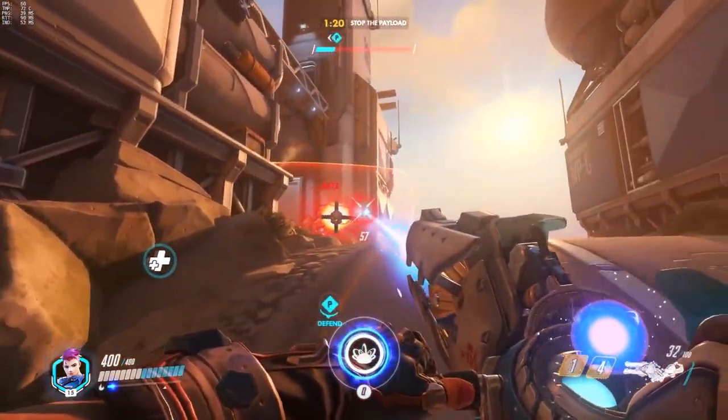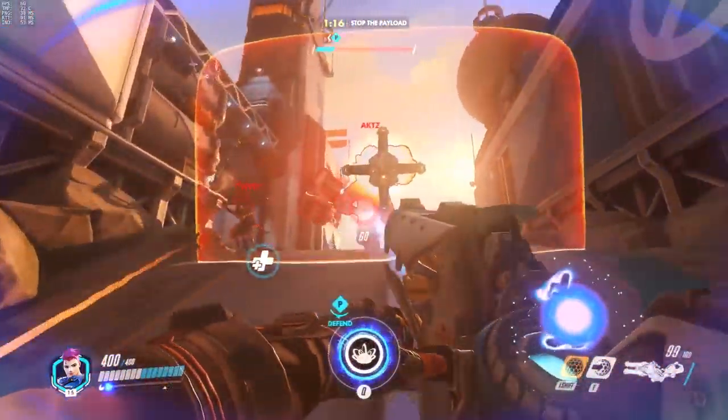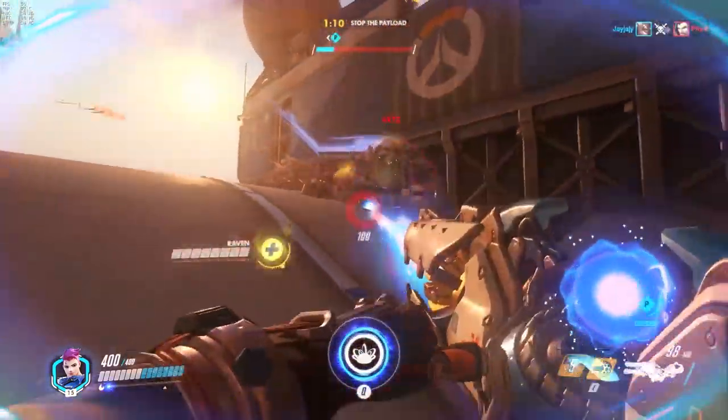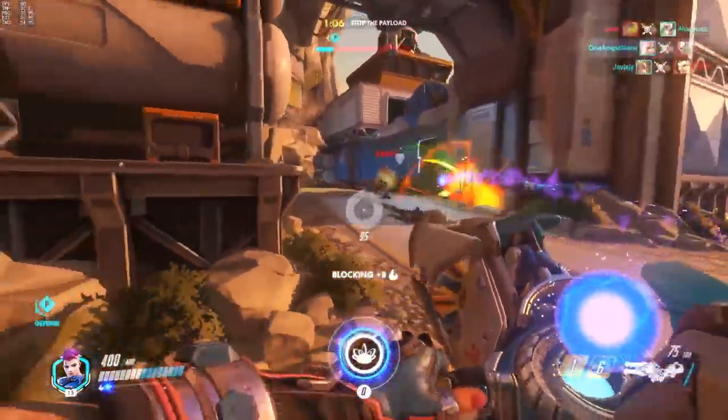Three or four explosive shots at maximum charge is enough to kill a pack of 200 hit point heroes, and you can easily drill through them with a beam. What's also nice is they'll tend to feed you charge. Running at the vortex with your barrier up, they'll usually try and shoot you down before you kill them, which is the easiest way to die to Zarya.